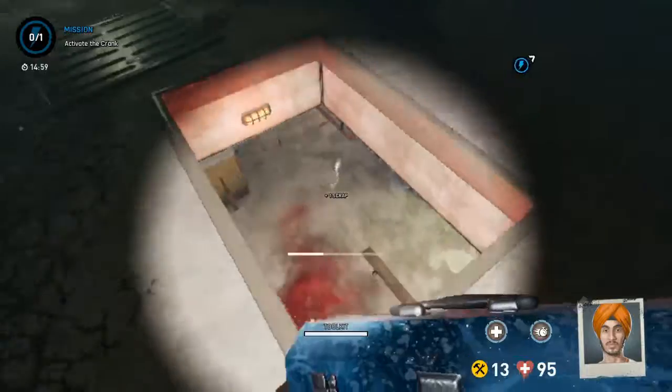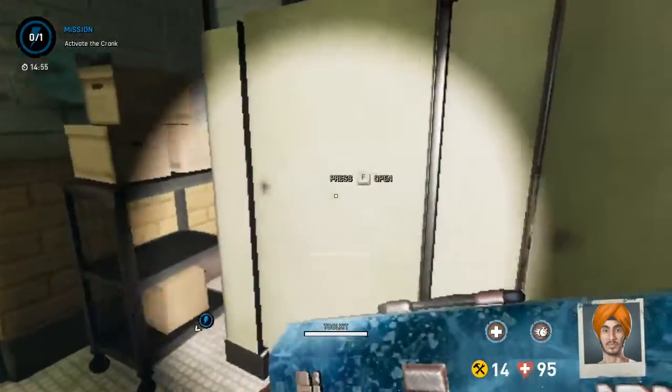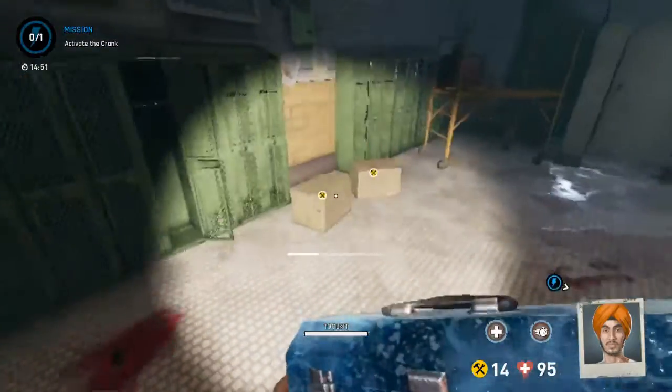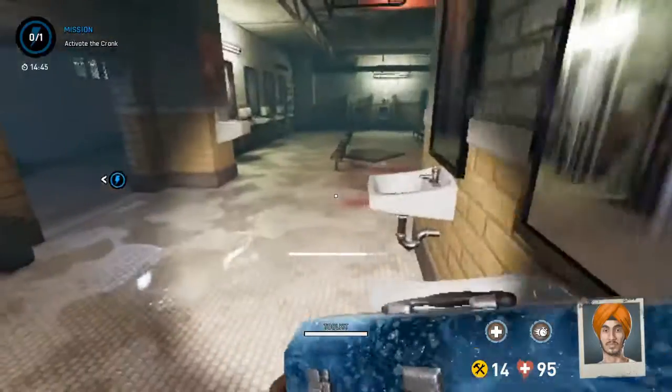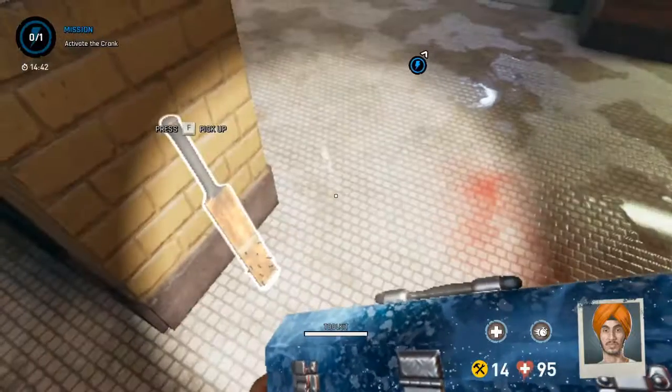Most of us are going to drop down here. Preferably one of our mechs is going to run back here and open up all the stalls. I'll typically drop down, pick up these two, and open up these stalls — and this is paramount for this map. There's a cricket bat right here.